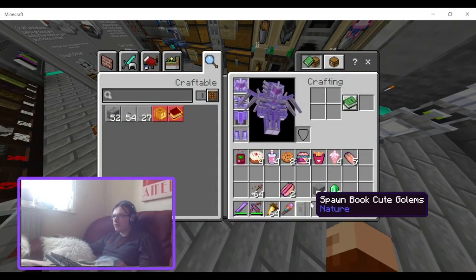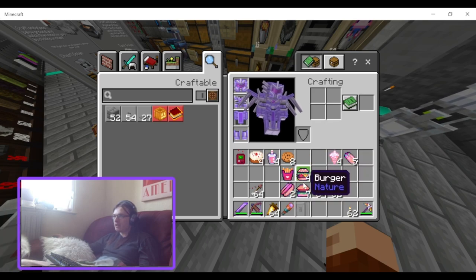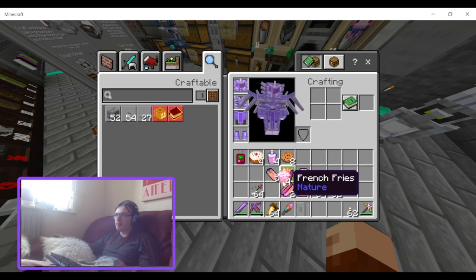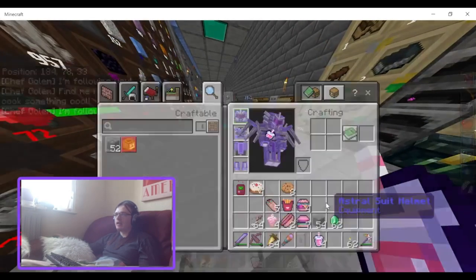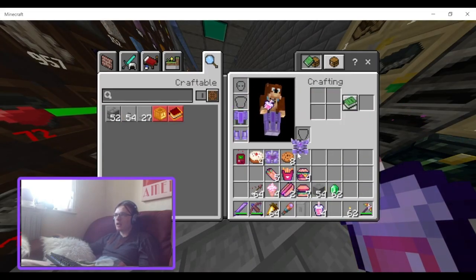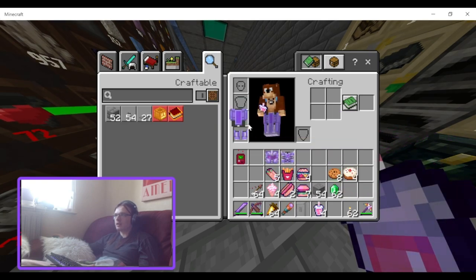The new food items are hot dogs, hamburgers, burgers, fries, kebabs, ice creams, and milkshakes. He also gives cookies and cake. Let me take my armor off to test the effects.